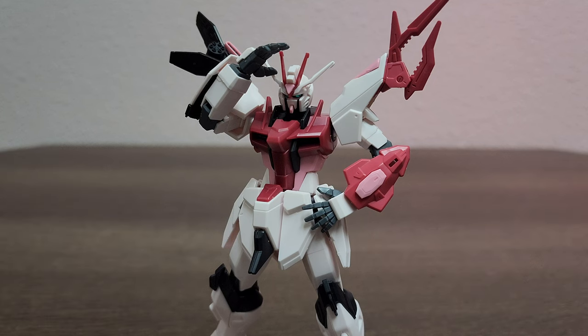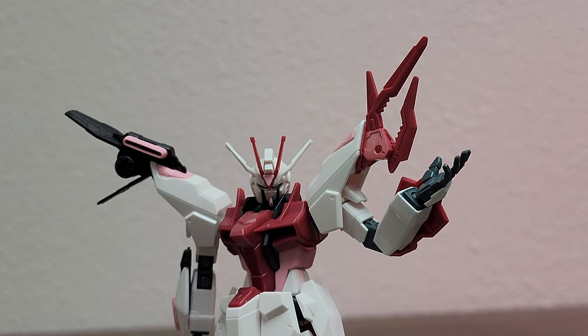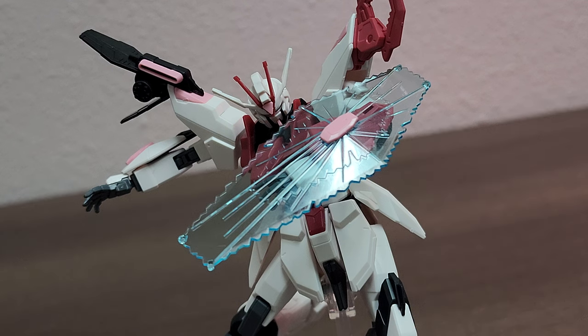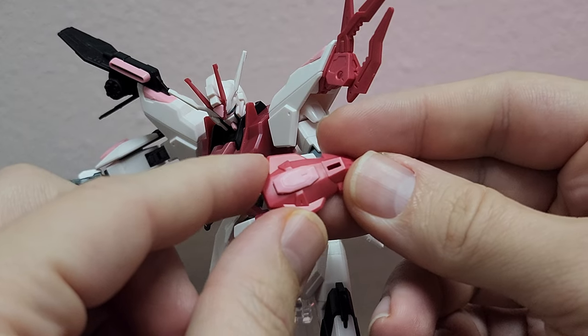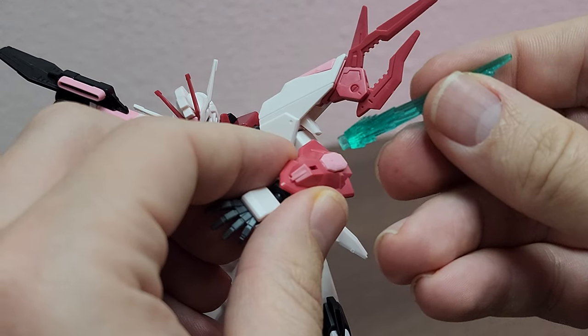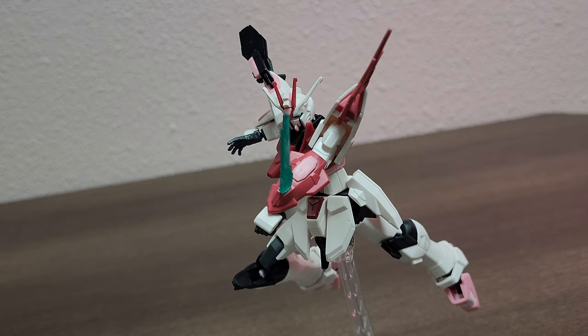Outside the accessory holding hands, you're also going to have these open expressive hands. Going over weapons — you're going to have the combo weapon pod on the right shoulder, and on the left shoulder you're going to have the rocket anchor, which basically just shoots out so you can grapple enemies. For the left arm you're also going to have a beam shield that can be attached to the gauntlet. If you take this gauntlet and swing it around, then attach this beam effect part into the slot, you'll have this beam blade called the Light Fang — it's okay.